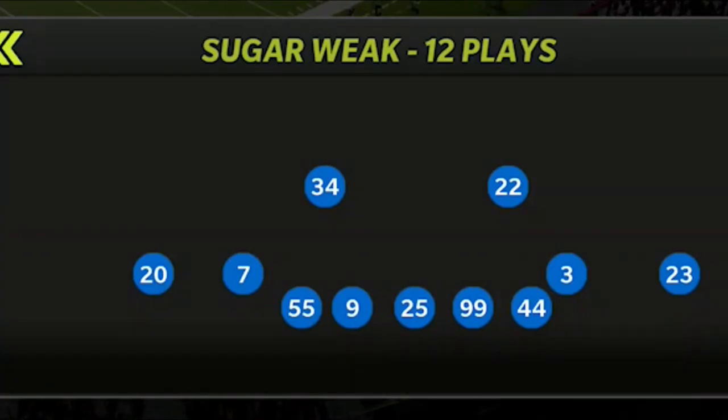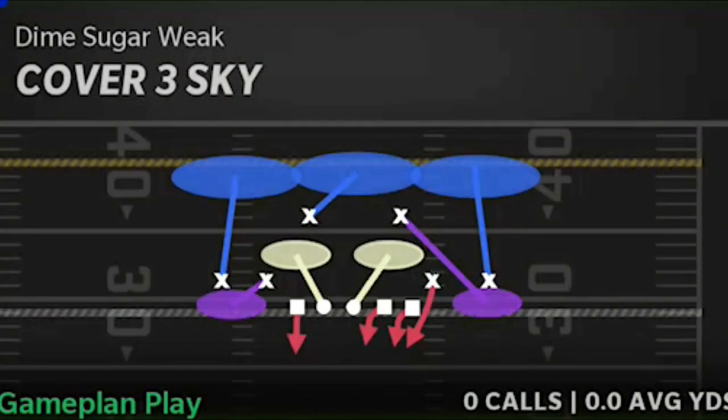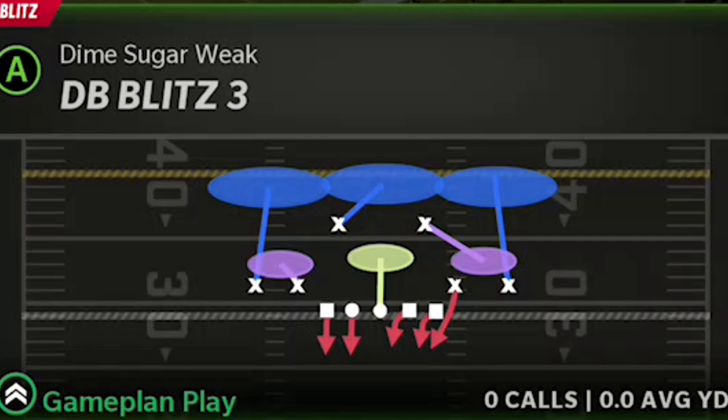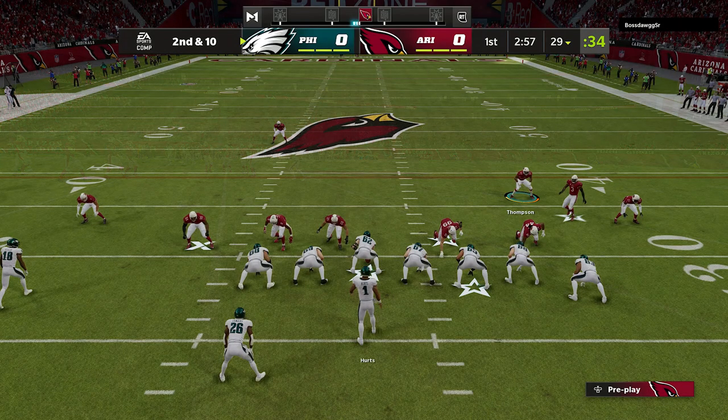The formation I'll be working out of today is the Dime Sugar Week. I love the look of this formation — it looks like it has good run fits based on the fact that you have five down linemen, which is really what makes it glitchy for blitzing. You can use several different plays with the exact same concept: the DB Blitz One for cover one man, or the Cover Three Sky. I personally like the DB Blitz Three Week because it's a matching cover three, which is a little bit better.